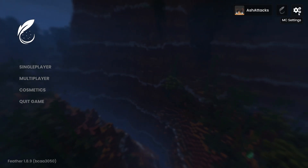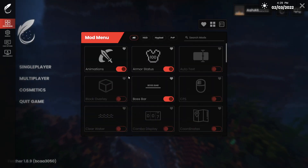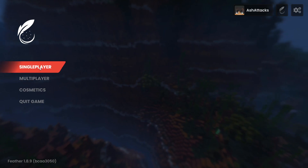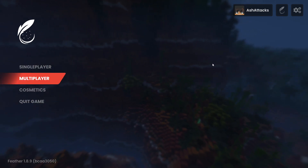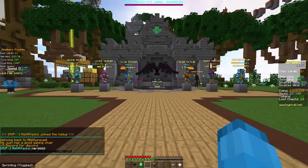In the home screen for Minecraft you have your MC settings, Feather mods where you can enable and disable stuff, and if you have any cosmetics you can access them here, along with multiplayer, single player, and all your basic Minecraft stuff. We've hopped on Hypixel now, and we're going to play a few games later.